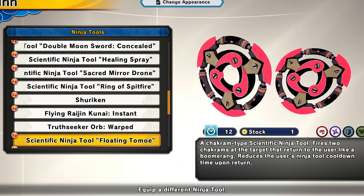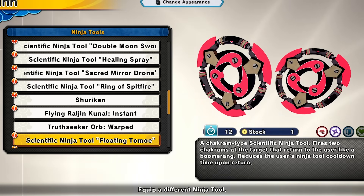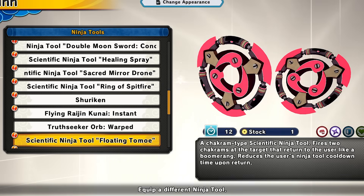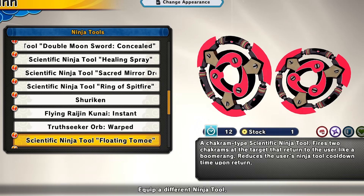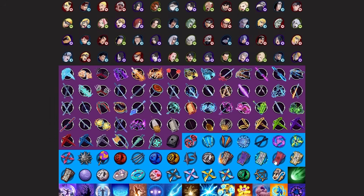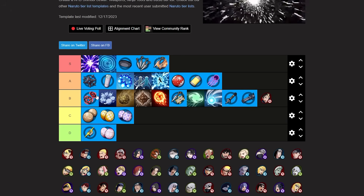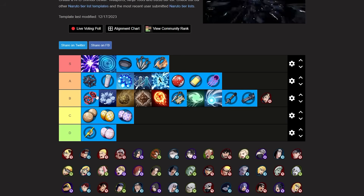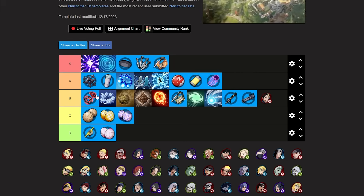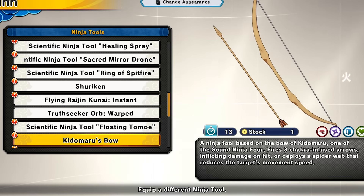Next up we have the floating tomoye, which also came out with the Obito DLC. I think it's very underrated — when you launch this and it returns back to you, you will get your ninja tool cooldown time back, so you can kind of spam this tool if you're really good with it. I'm putting this at B tier. It's a really unique tool — it feels more like a pit type tool but since you can regen your cooldown and potentially spam it, it could be good.